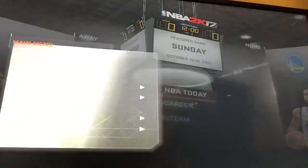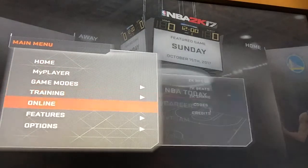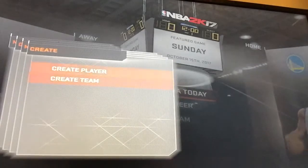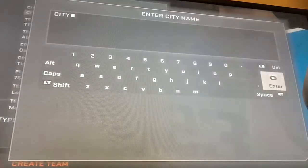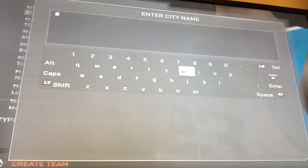Anyway, press B — or press Circle if you're on PlayStation, press B if you're on Xbox — go down to Options, Manage Roster, then Create. Go to Create a Player if you want to create a player. If you want to create a team, go to Create Team. Then you go to Choose City — it really doesn't matter, you can choose any city you want. I'm just going to do Jacksonville.